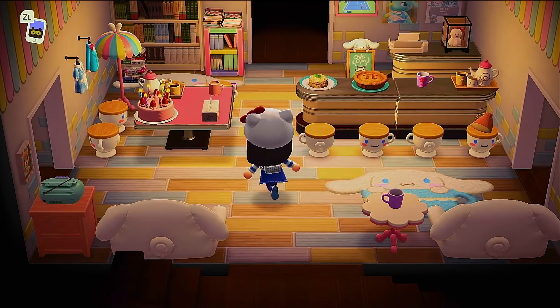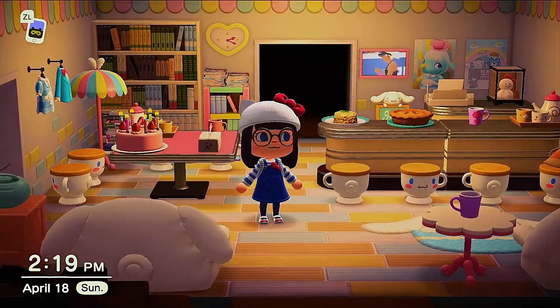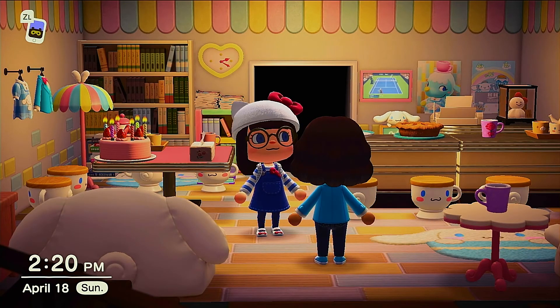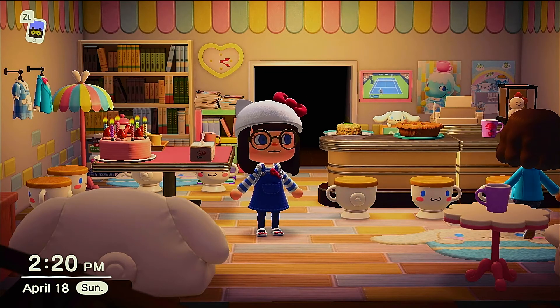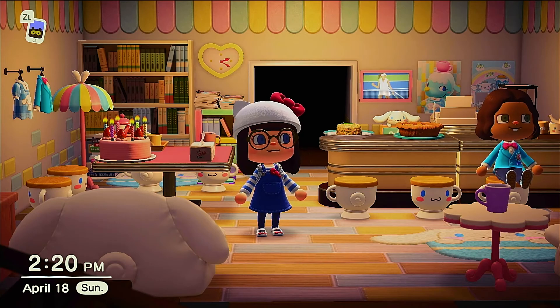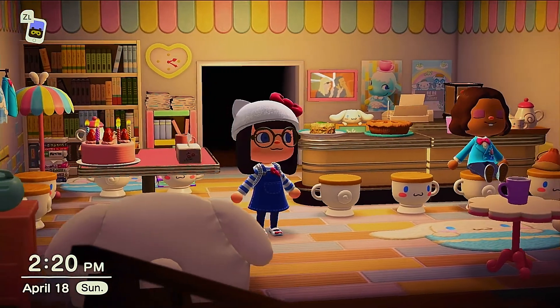Let's wait for Devi. So this is my first room. Since the first Sanrio resident that I invited is Chai, I want the first room to be Cinnamoroll. The whole residence itself I wanted to be a Sanrio cafe and bookshop. So you will notice that in each room it has a theme and it has books and magazines all over. So this is the Cinnamoroll room.